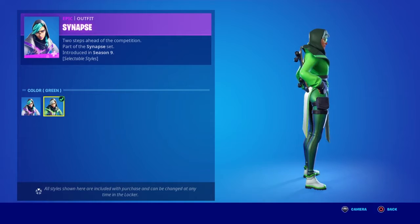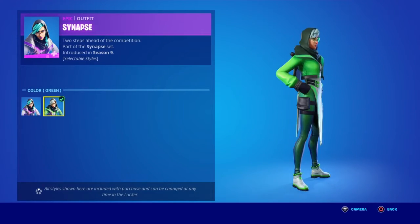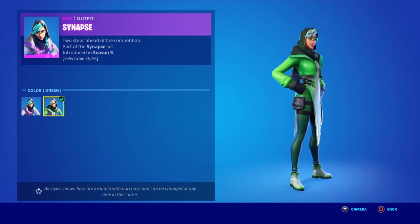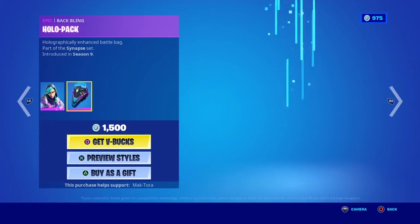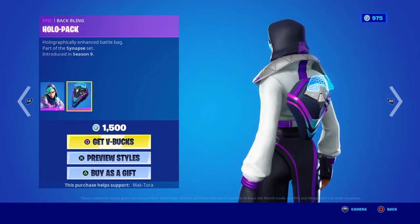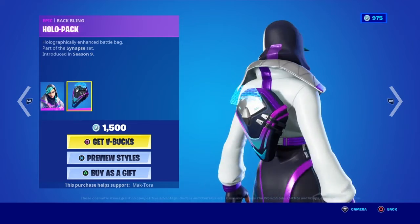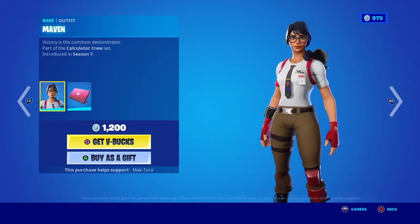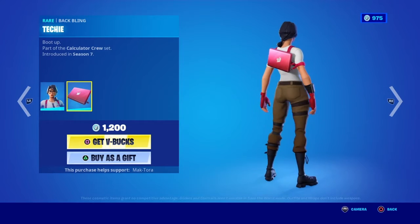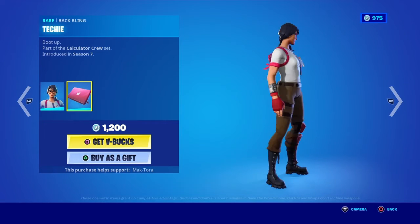Then there's the green style. I like both styles — the skin in general isn't that bad. I do miss Season 9 so it brings back some memories. Then we got the Hollow Pack back bling. I apologize for the lack of uploads; there's just nothing to upload about Fortnite. Then we got the Maven skin with the Techie back bling. There's been nothing really going on in Fortnite except the birthday event and some other stuff, but it's not big enough to make a video about.